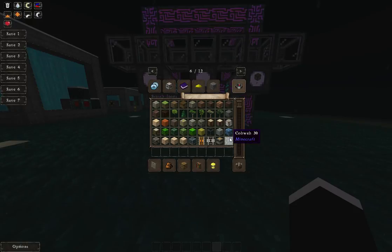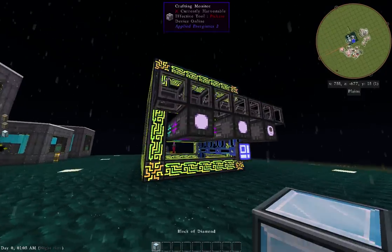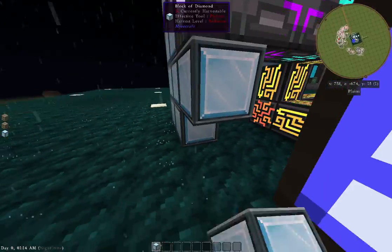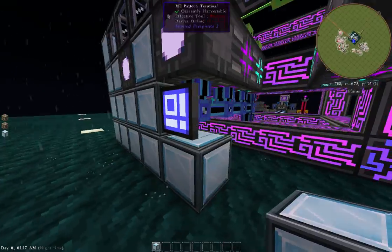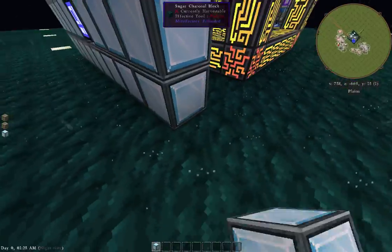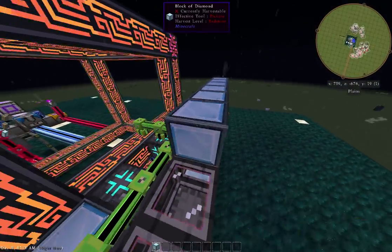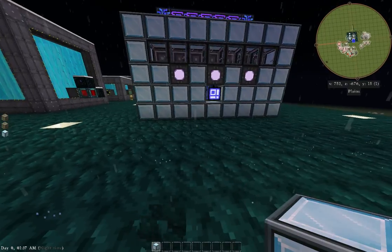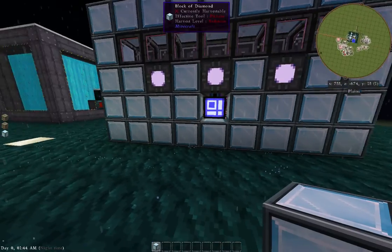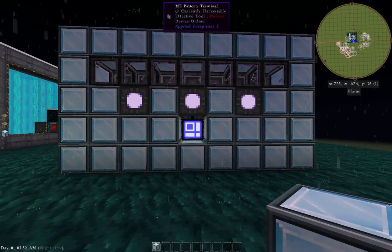If I wanted to make this look fancy, I could fill in the system with diamond blocks and kind of block it in and beautify the project. A lot of people get really creative with their ME systems and I applaud them. I'm more of a functional guy myself, but you can go diamond blocks and have it looking pimped up. You can watch everything being crafted and add more molecular assemblers and just go ham with it.